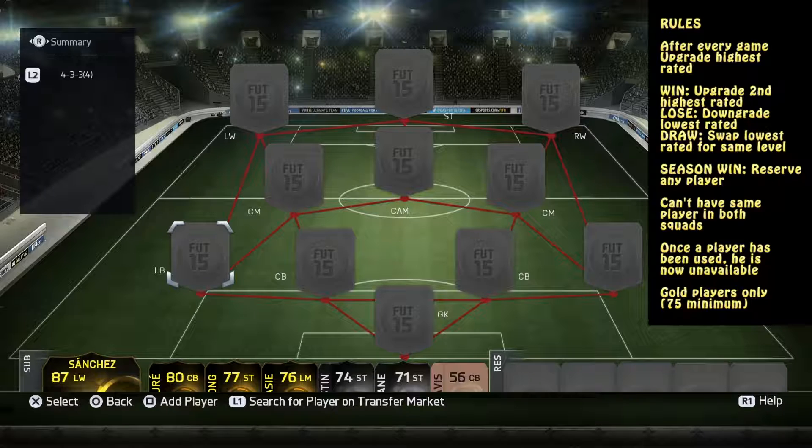If you win the game, you upgrade your second-highest player to the next numerical level — so basically the same thing. If you lose, you have to downgrade your lowest-rated player. And if you draw, you have to swap your lowest-rated player for someone in the same number category.